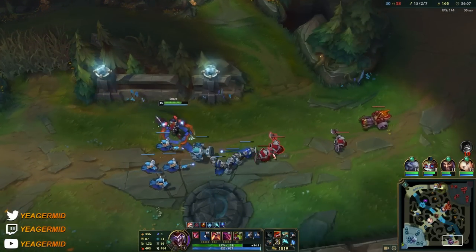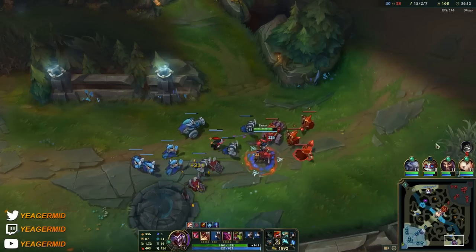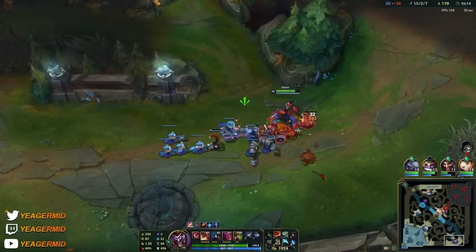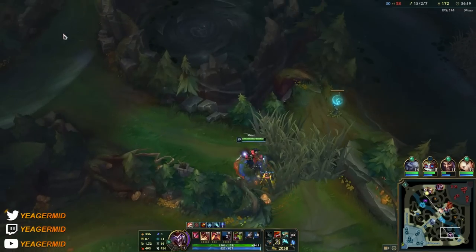Almost level 16, and that's going to be the last point into the ultimate — the cooldown is a little lower and you deal more damage with it. This benefits AP Shaco the most, but it's still nice having an extra point in ultimate because you can use it more often.